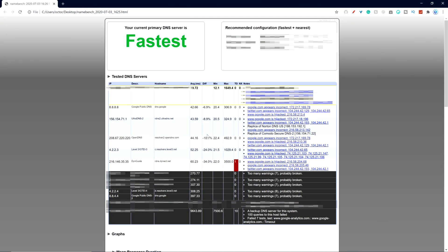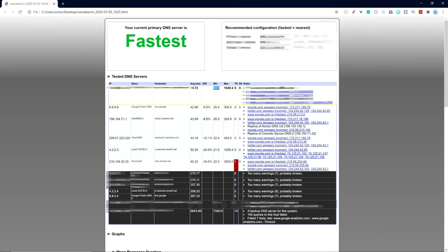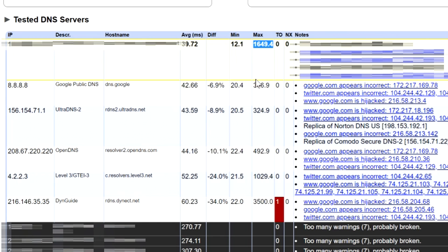Once the process is complete, it will open a results document in your browser, and this is where we decide what the best DNS servers are for you to use on your PS4. We want to pay attention to the min and max columns to decide which DNS servers are the most stable, and which will give the most consistent and fastest download speeds, as well as the lowest and most stable ping. For me, the DNS server I'm defaulted to by my internet provider has the lowest number in the minimum column, but also the highest in the max column out of the top 5 servers shown. Looking at the Google Public DNS, the min is a little higher but the max is so much lower, making it a lot more stable and offering faster download speeds at a more consistent rate. The Ultra DNS server just below shows a very similar thing, so it's clear that Google Public DNS and Ultra DNS are the best DNS servers for me to use on my network.